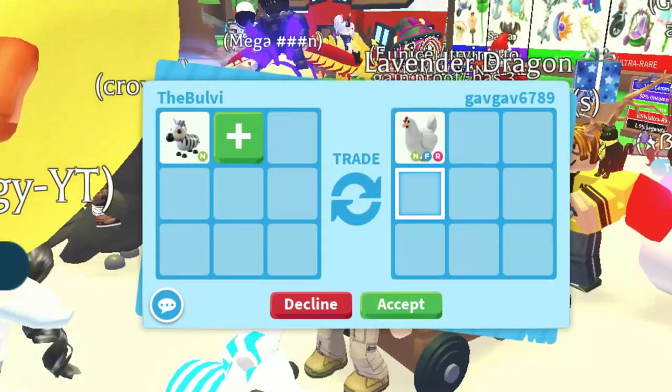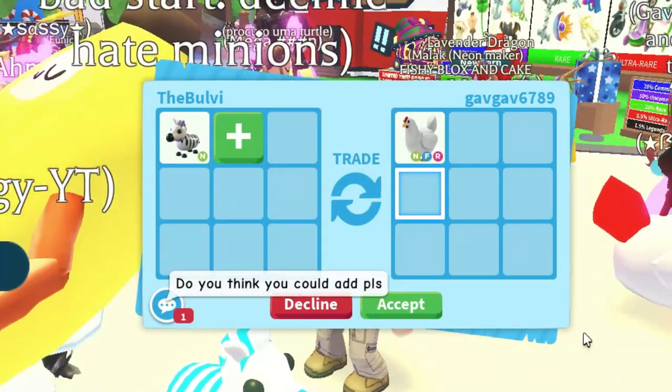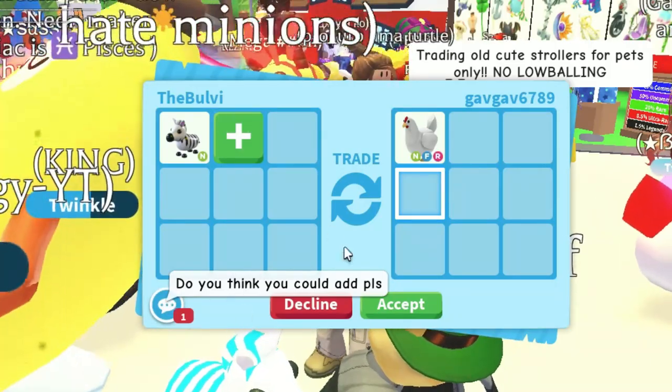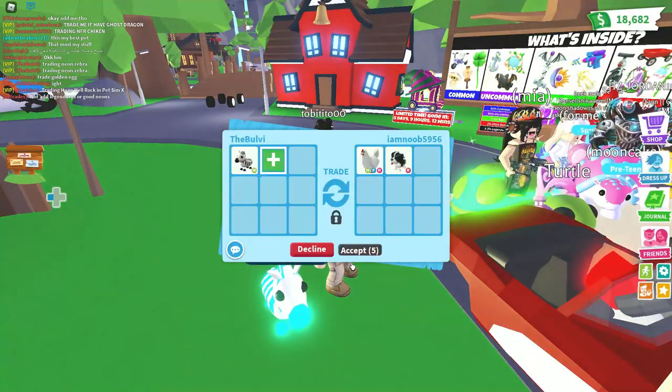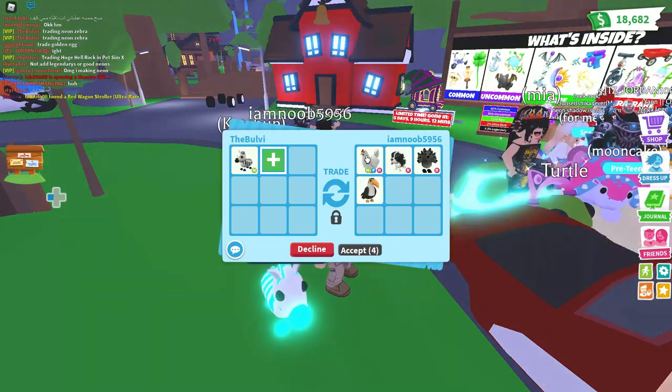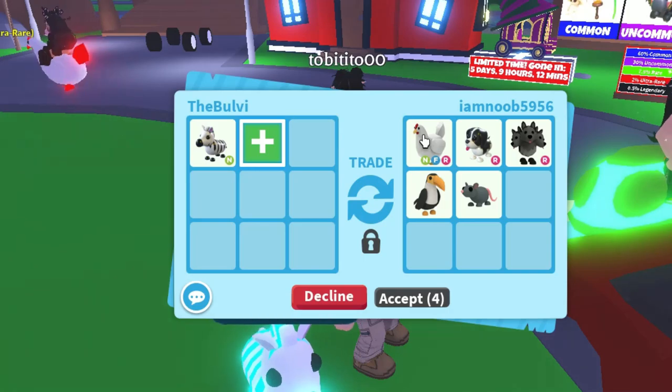Even though it's still common, it is a good offer. But GabGab, do you think you could add? I think so, but right now I'm gonna keep looking — thank you though, Gab! ImNoob is offering a neon chick right there, so that's actually a good offer. Oh, the spaniel — we also have a spaniel, which is a nice little legendary pet.